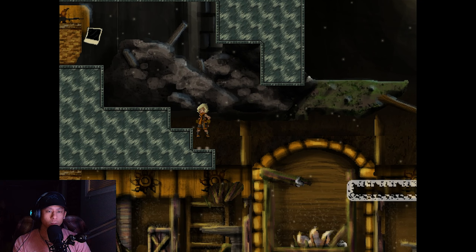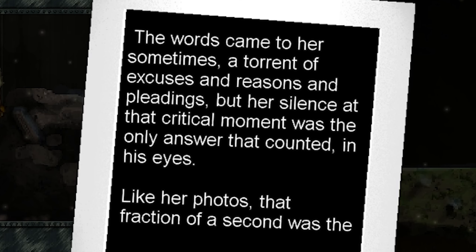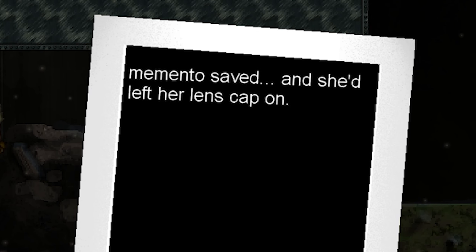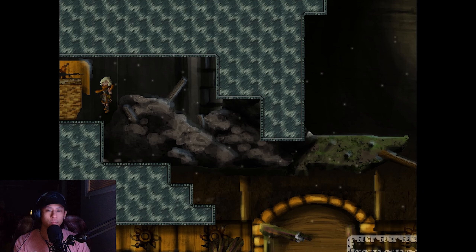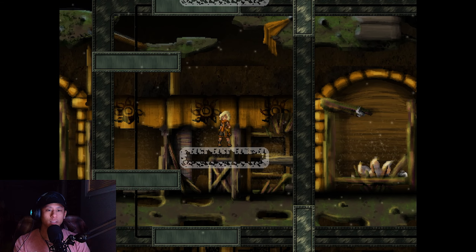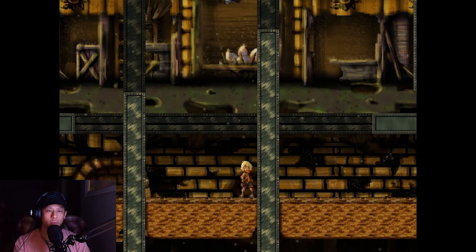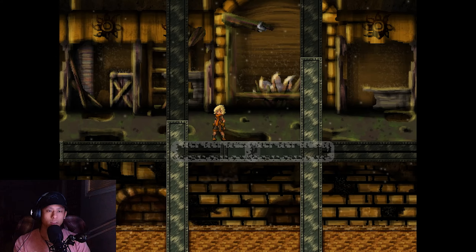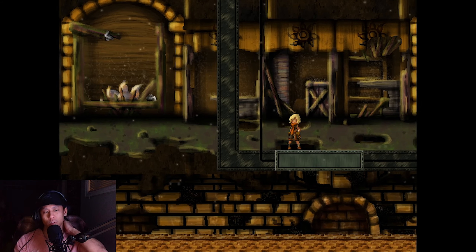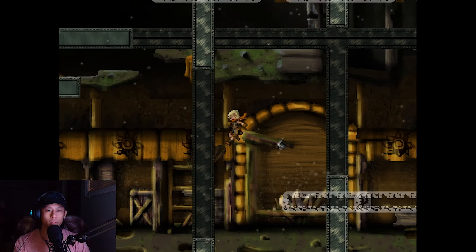Oh my god, I got squashed. And I'm dead. Okay good, we're not at the beginning. I would have been upset. Wait, I'm going to get squashed again. How the fuck? God damn it. Am I missing something to the side? I think I am. Yeah, there's definitely something to the side. There's a Polaroid. How the fuck do I do that? That looks so difficult. I think I've got to do it from a little bit lower. Finally - holy shit!